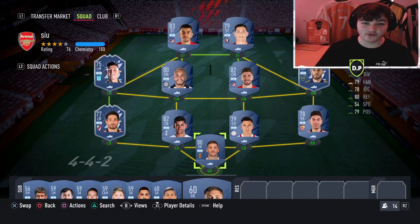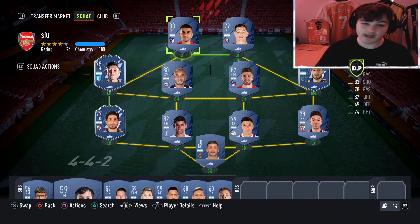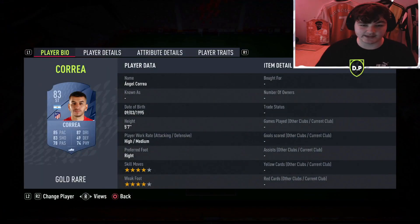Let's get into the squad builder. The only requirement is you need a full team of Argentinians, and I'm assuming that includes the bench as well. We've gone for a 4-4-2 formation and this team is coming in at around 15 to 20,000 coins. I'd recommend buying this as early as possible and then selling when completed because prices will only go up as more people look to complete these Tagliafico objectives.